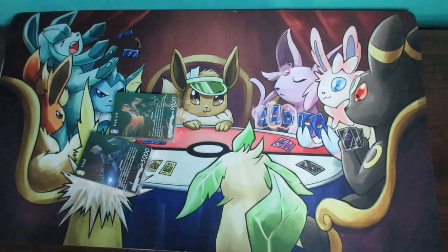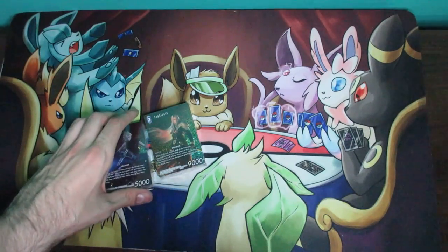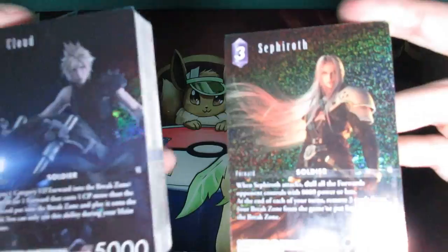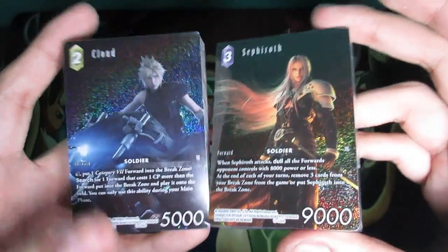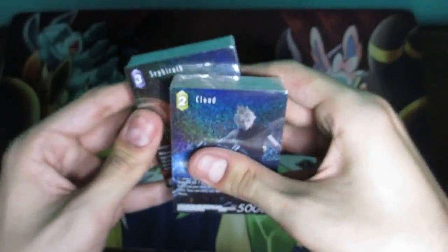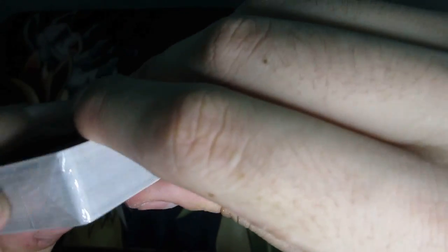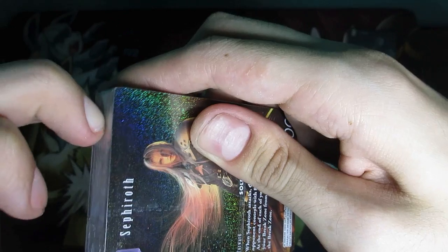What we're going to do is open these two decks — the Cloud and the Sephiroth. There are a lot of different ones that come as just one starter deck, and then others come in sets of two, kind of however you want. Let's go ahead and begin with the Sephiroth one. This should be relatively simple to open — just from the top. There we go, finally got it.